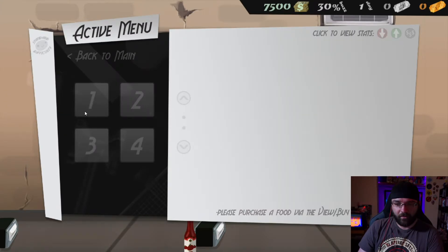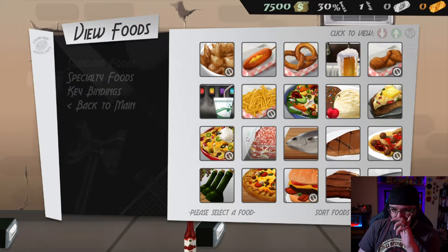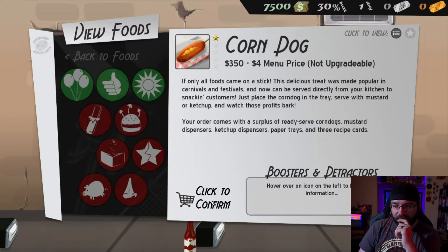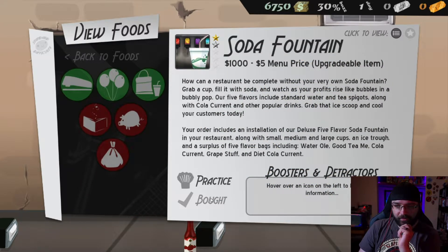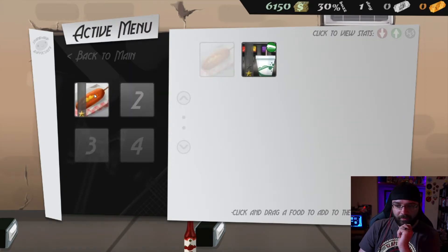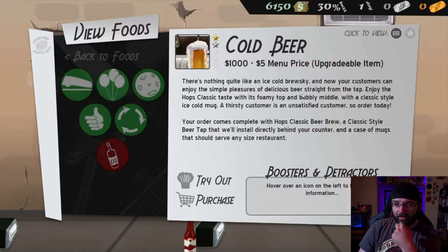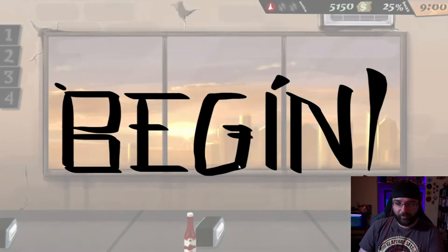Your active menu - oh, do I get to choose what I'm serving? Please purchase food via the view foods menu. So we actually get to choose what we want to serve, so we can just pick the easy stuff. We're gonna sell some hot dogs. We are now selling corn dogs. We'll serve soda too - let's do the soda and the corn dog. I have three food slots, so obviously we're gonna sell corn dogs and beer. Let's start - I don't know how beer and soda work, but we will figure it out.